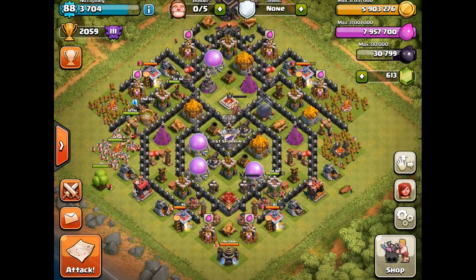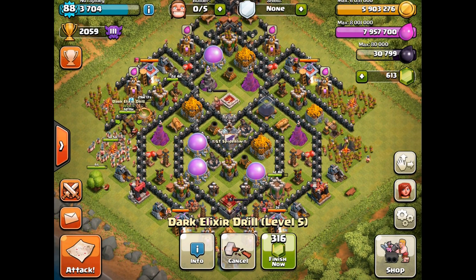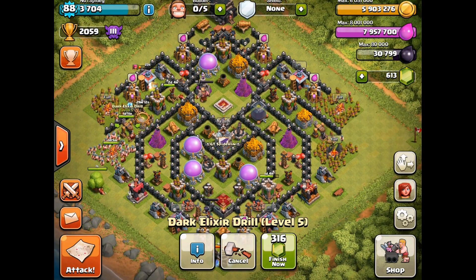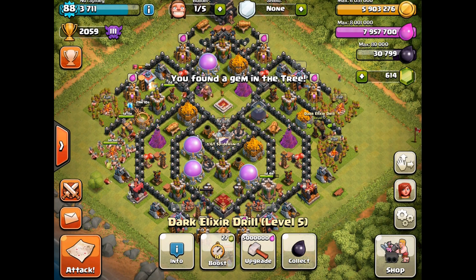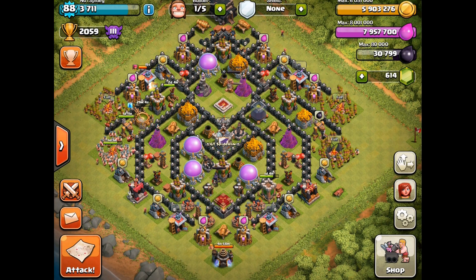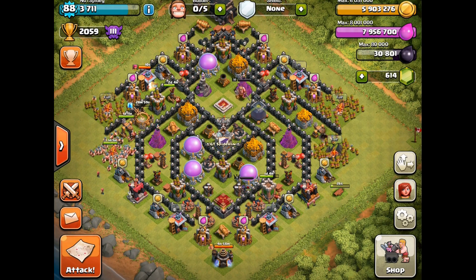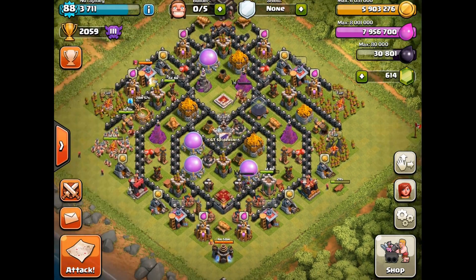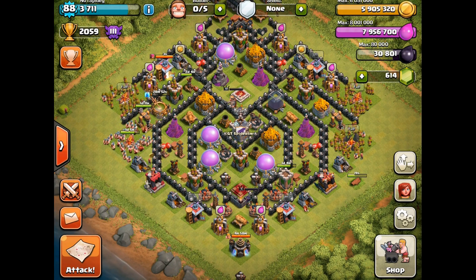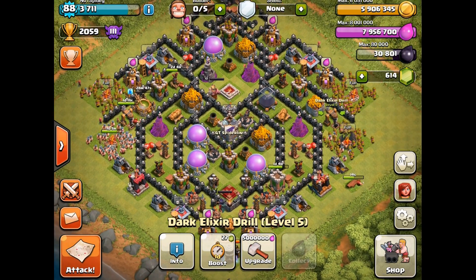The layout's fine. The dark elixir drill — I've been really concentrating on that, so once it's done it'll be fully upgraded to Town Hall 9 level. I have another upgrade for five million elixir, but the reason I hadn't done it was because I went for the Archer Queen upgrade instead. Dark elixir I can get a lot of from raids, but it was more important to get the Archer Queen to level five first.